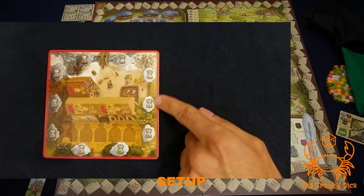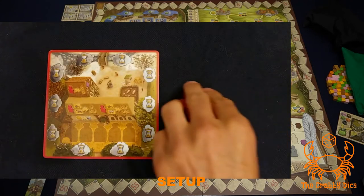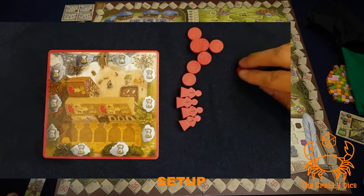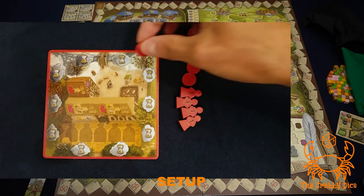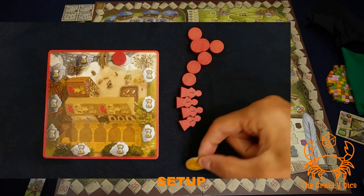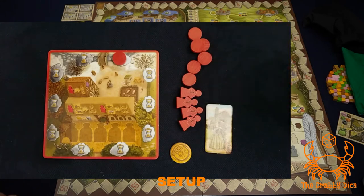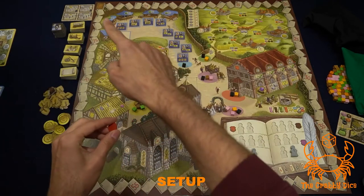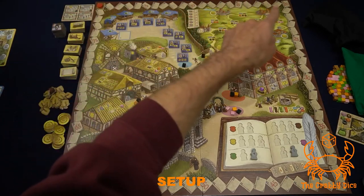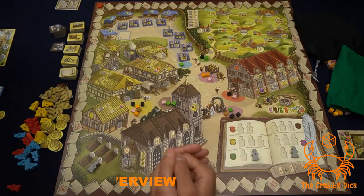Let's go to our player board. There are player colors on the outside edge. Give each player four of their generation one family members, their eight discs, and put one disc on the right-hand side of the bridge. Give everyone one dollar to start. Figure out the first player and give them this token. Lastly, take one of their discs and place it on the book on the top left, which is the point scoring track. The point scoring track is on the outside of that track.